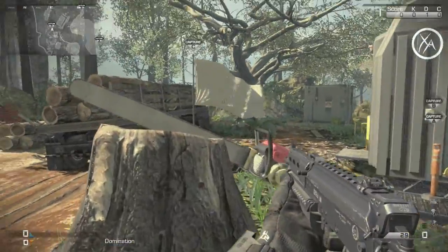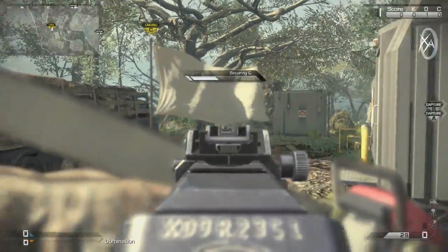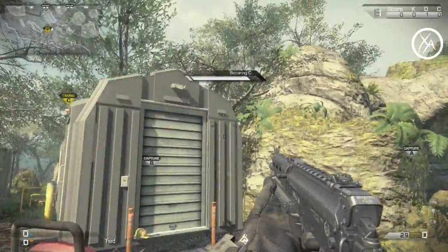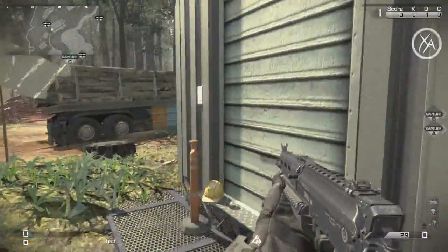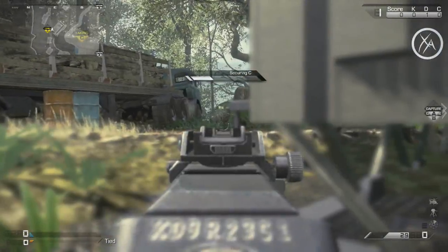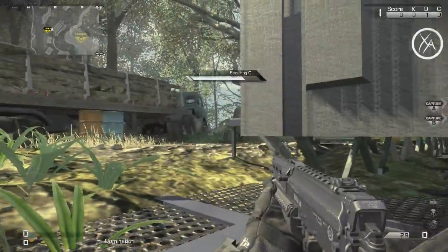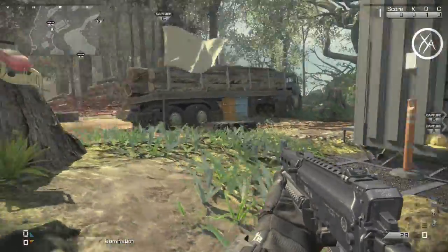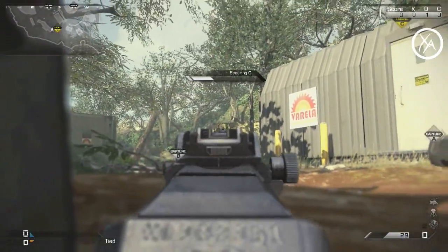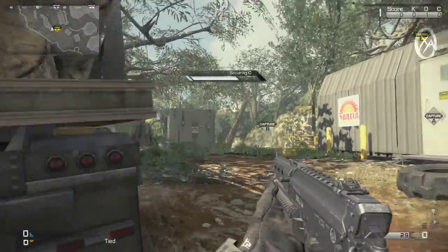Starting off as always, I like to cover domination capture spots. For C DOM, if you expect enemies coming from the B flag area, I love to capture from behind this stump — it offers great cover and you can still capture the flag. Another option is to capture next to this little shed, where you can also see enemies' feet if they come through this area. A last option is from behind this truck, but I don't recommend it as much because they can pick you off from the ridge, so you're a little exposed.